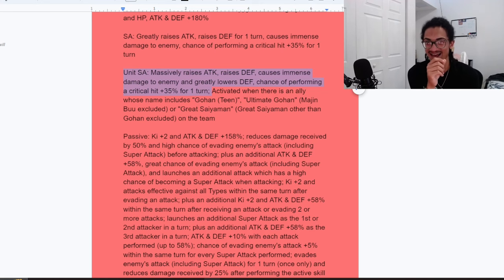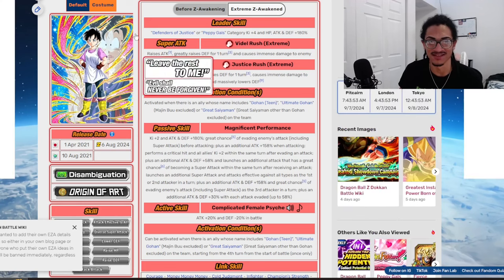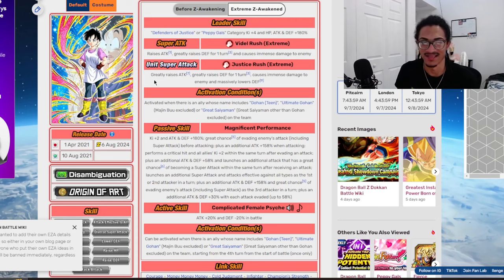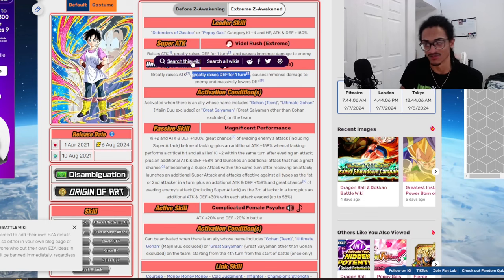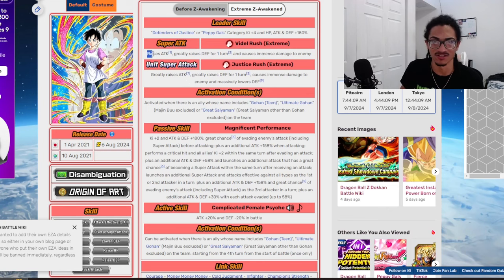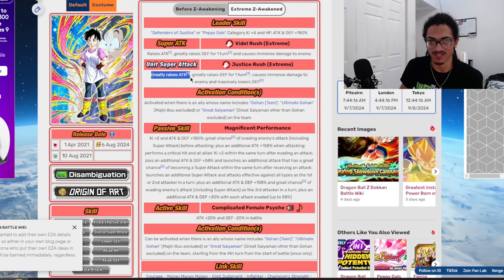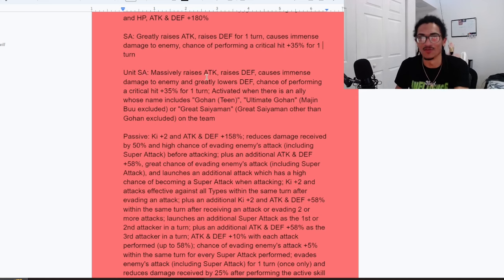I would easily have to say her super attack effects for her concept EZA are far superior to Vanilla Dokkan's EZA for STR Videl, because the concept EZA is massively stacking attack and regularly stacking defense, while the vanilla EZA is only gaining a 50% defensive buff for one turn for both her regular super attack effect and her unit super attack effect, while only regularly stacking attack aside the base super attack effect and greatly stacking attack for the unit super attack effect. The super attack effects are better.